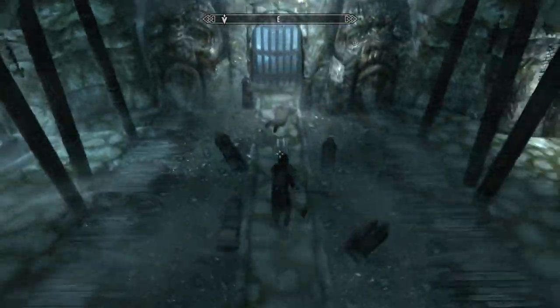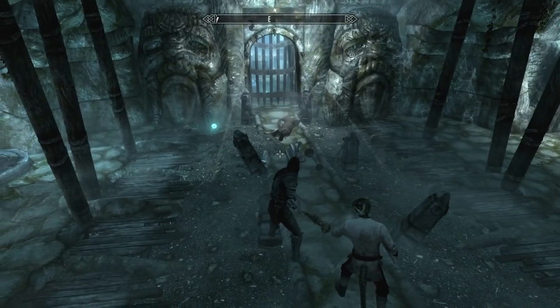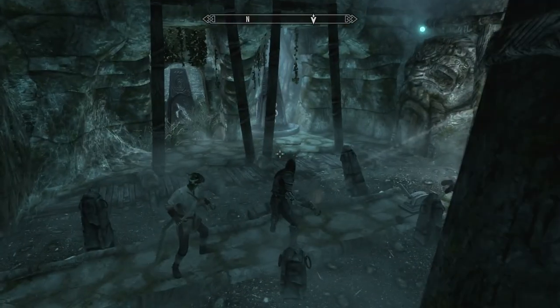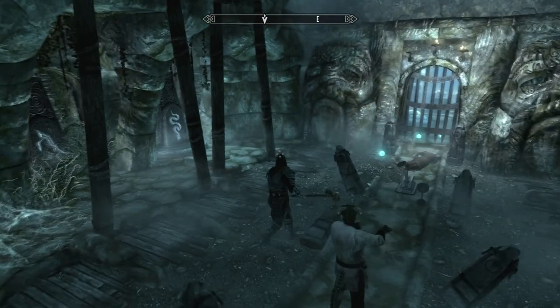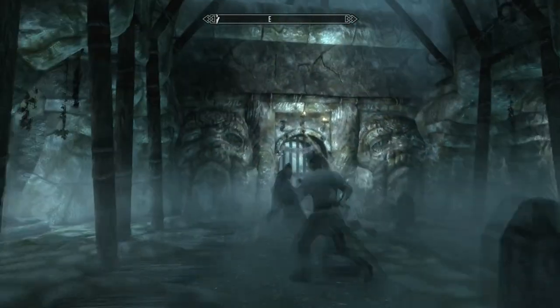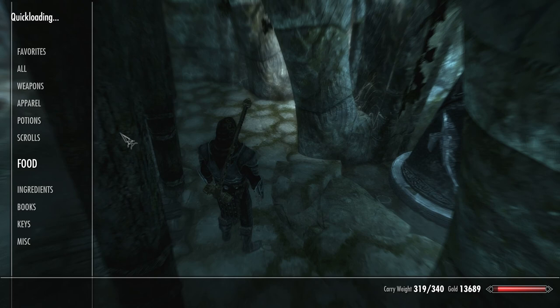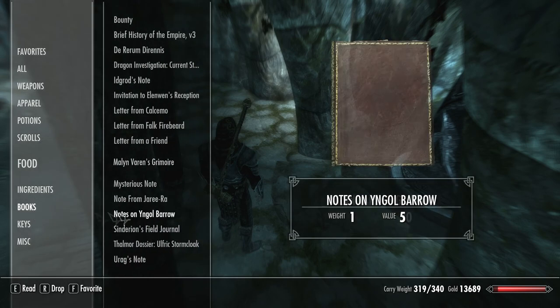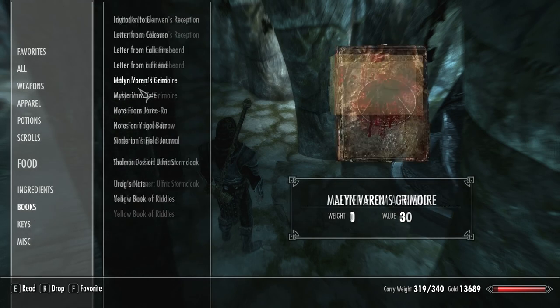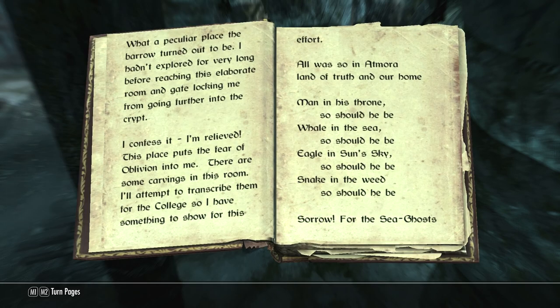Once you're actually inside the caves, you're going to come into this little puzzle and you've got to figure out what to do. It's pretty simple. You see the guy laying on the ground - go search him and you'll get a book. The book is called something like Jargon's Tales or Notes on Jargon's Barrel. You read it and it says: Man sits at his throne, water to the sea, eagle in the sky, snake in the weeds.